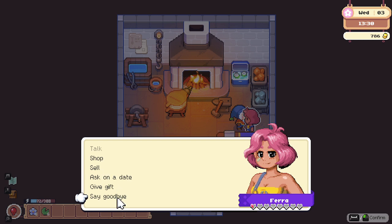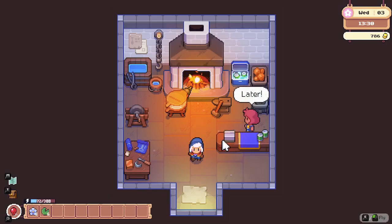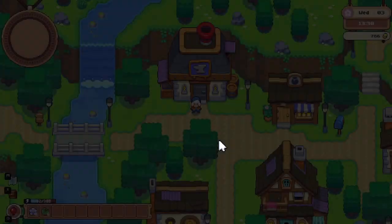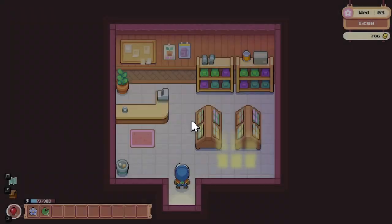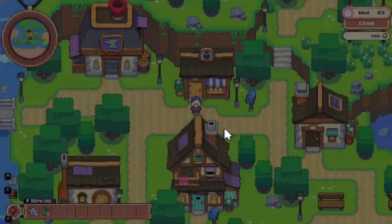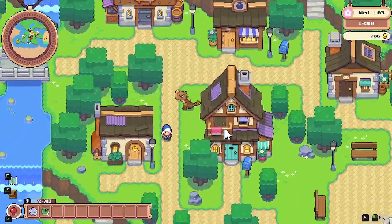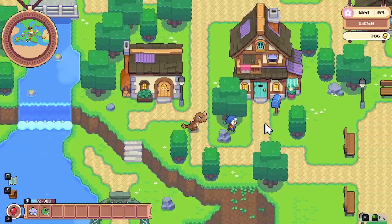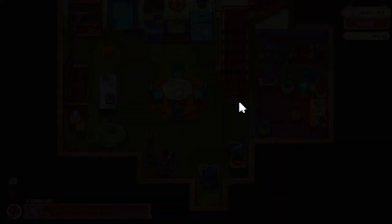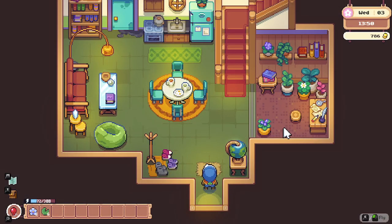Player continues wandering around town trying to find any NPCs they may have missed, hoping to locate Palolo's specific location, and considers restarting or continuing exploration.